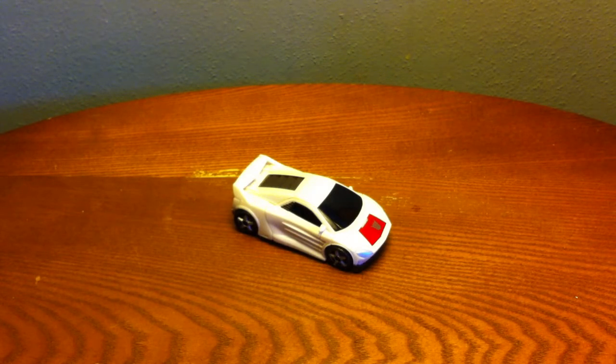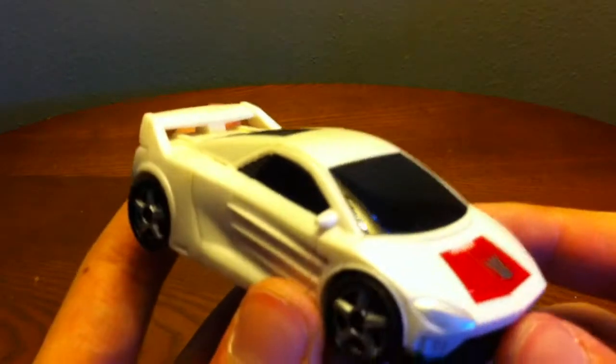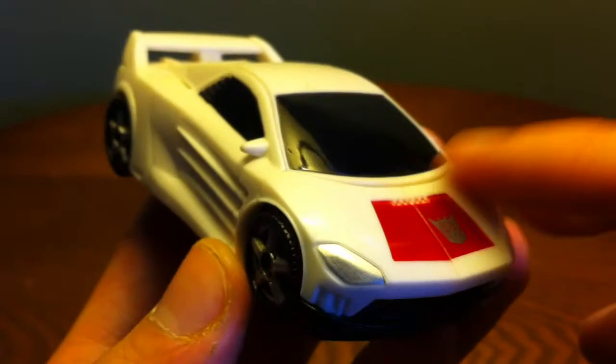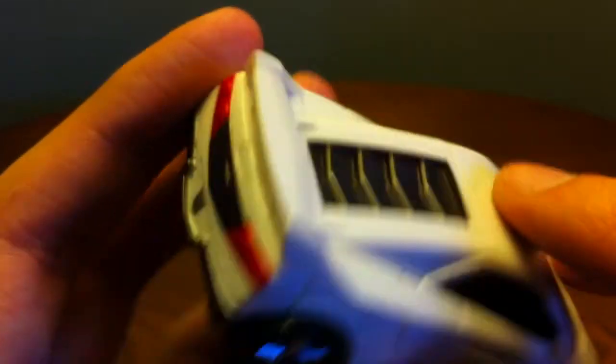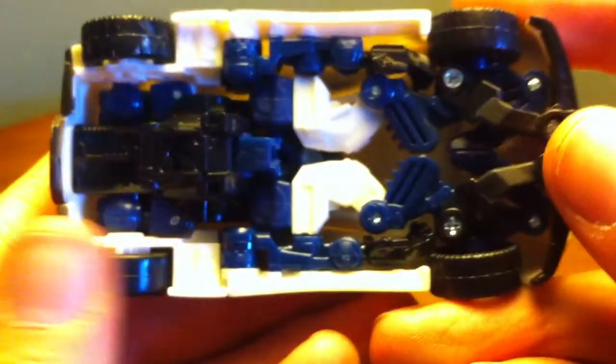Here we have Revenge of the Fallen Breakdown open in his nice little Lamborghini car mode. It's a nice little representation of the G1 Breakdown Stunticon. I like him - he's nice. You got the red on the hood which was seen in G1, a nice little Decepticon logo, nice little vents in the back, nicely painted taillights and headlights, a little black grille, door vents, and black windows all the way around.